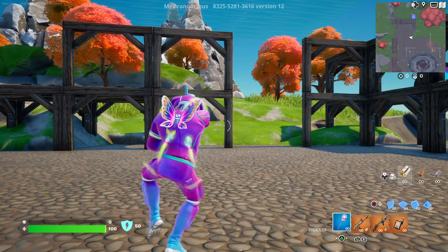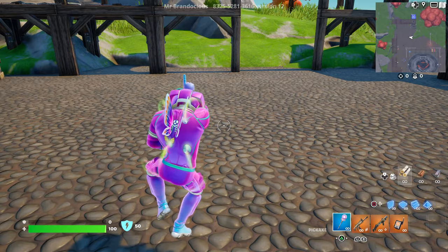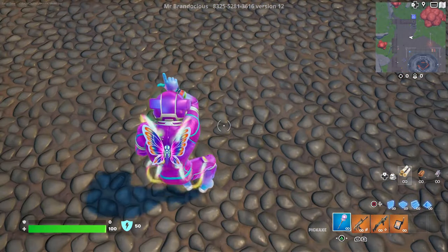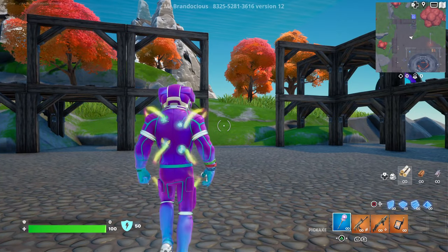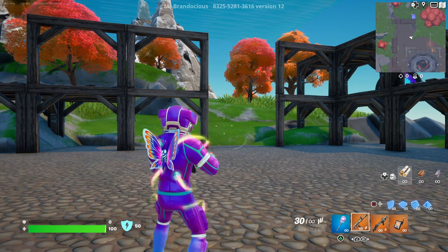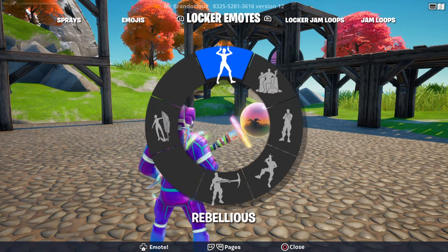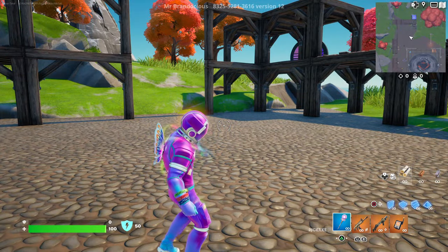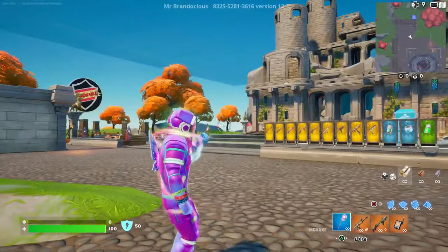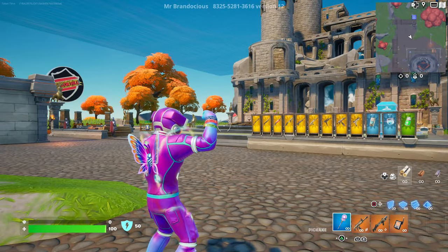Let's emote and see what happens. Yeah, you really do light up — that's the reactivity. Let me do the rebellious emote: the body portion of the butterfly lights up and the wings light up as well. Look how bright this skin is — holy smokes! The back bling is reactive to music too. We're going to try this in the dark in just a second.